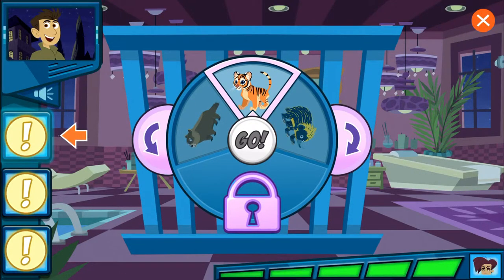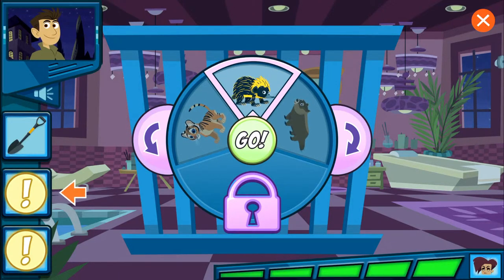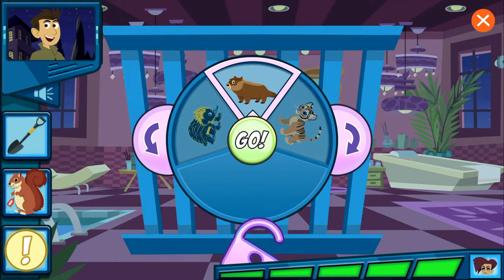Guess which animal is in the cage by revealing the clues one by one. This animal likes to dig and burrow. Now that you've got a clue, use the arrows to turn the dial until you think the right animal is on top. If you're not sure which animal it is, try revealing more clues. This animal is a chubby member of the squirrel family. Once you think the correct animal is on top of the dial, press the go button.